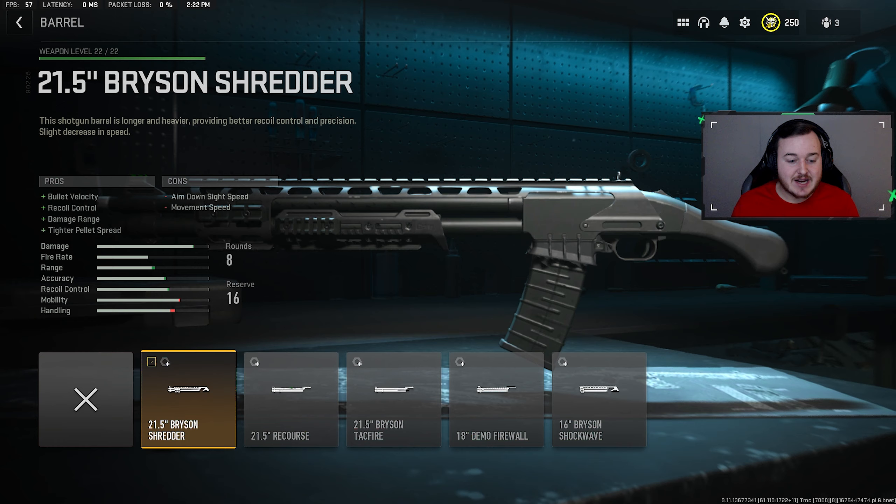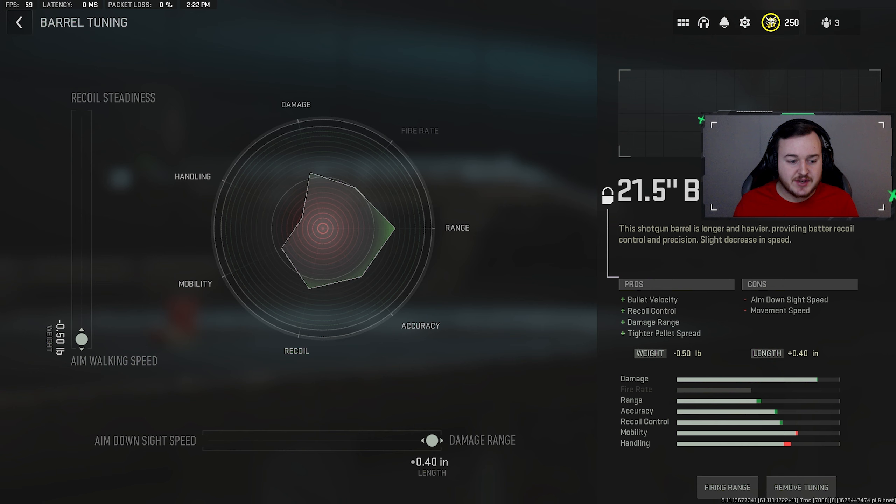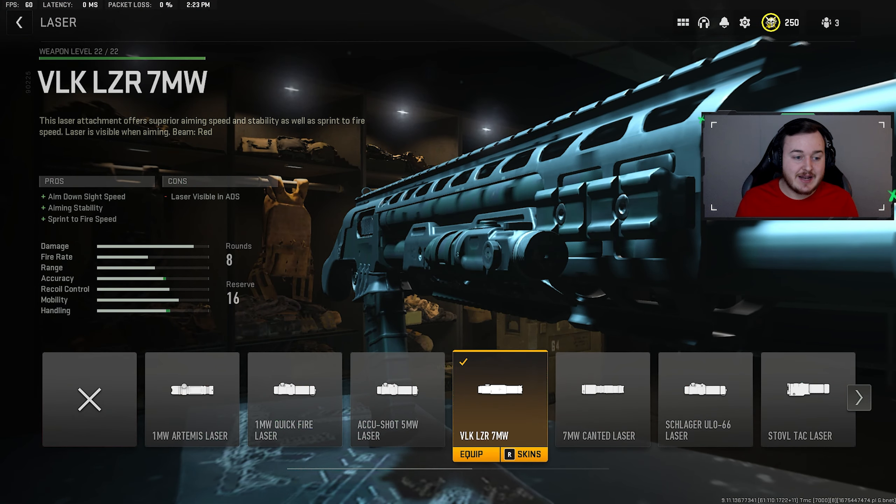For the barrel we're adding the 21.5 Bryson Shredder, which improves bullet velocity, recoil control, damage range, and tighter pellet spreads — making the shotgun more like a sniper rifle with tight slug-like rounds doing more damage at longer distances. We tuned it: damage range maxed out for maximum one-shot-one-kill potential, and aim walking movement speed up so we're moving and strafing faster when pre-aiming. For the laser we again have the VLK Laser 7MW — aim down sight speed and sprint-to-fire speed up, keeping the shotgun aggressive.